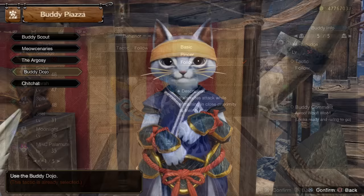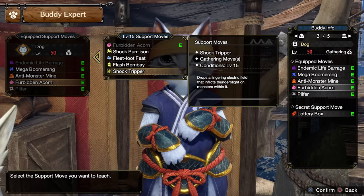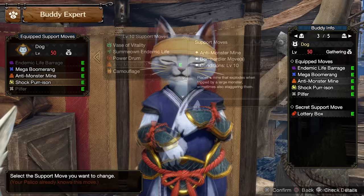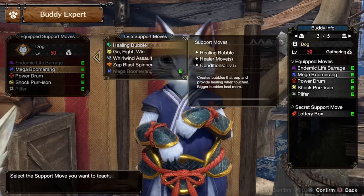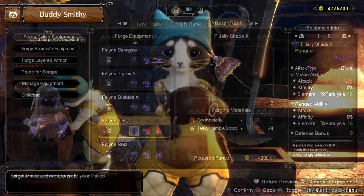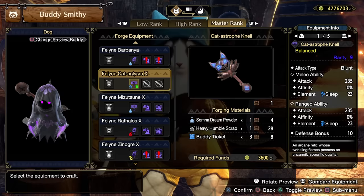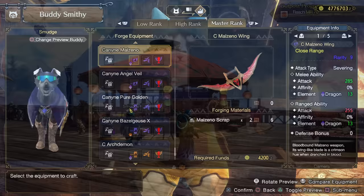Via the buddy dojo you can swap your Palico's support moves as you progress the game. For example, you can swap to shock tripper to give thunder blight, or a power drum to increase your attack power and defense, or healing bubbles so you can pop heals mid-combat without using potions. At the buddy smithy, I recommend equipping your Palico with either the feline jelly weapon for paralysis — giving you free damage windows like a shock trap — or a sleep weapon like the feline cataclysm, which puts a monster to sleep for a free double-damage wake-up hit.